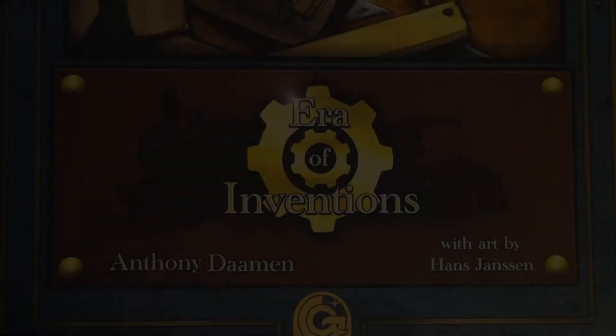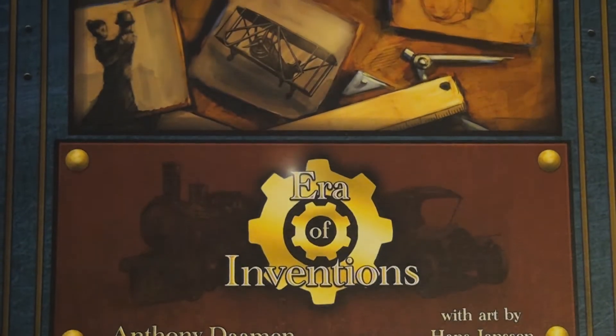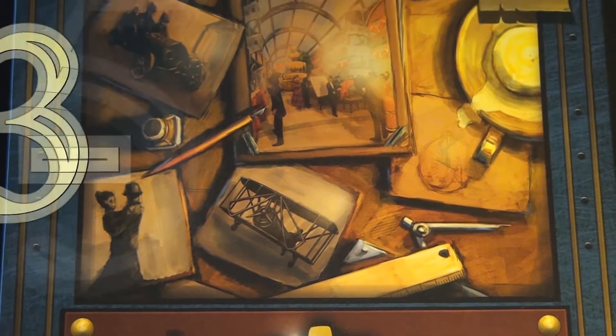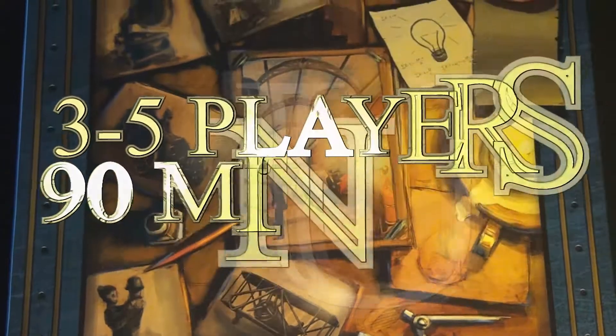Welcome back to another edition of components breakdown. Today we're going to be looking at the 2010 Essen release game called Era of Inventions. Era of Inventions is a 3-5 player worker placement game that takes about 90 minutes to complete.